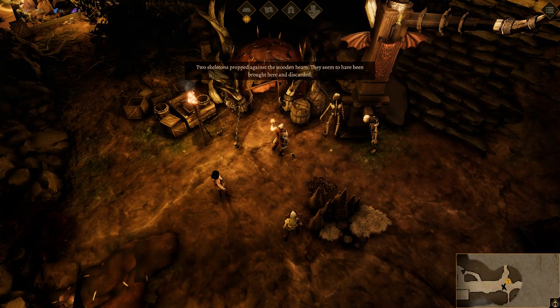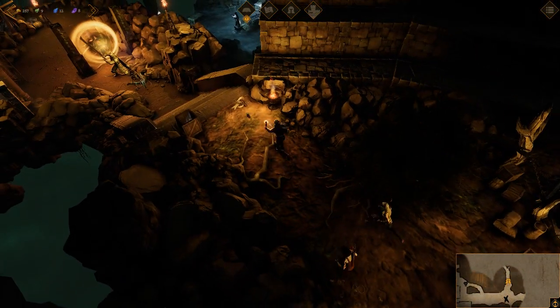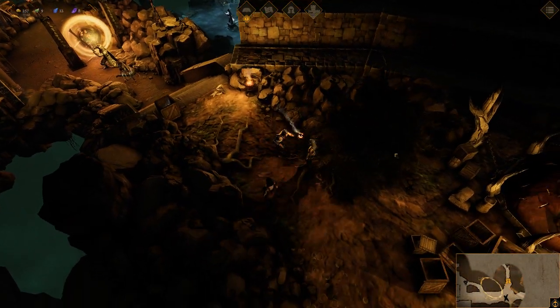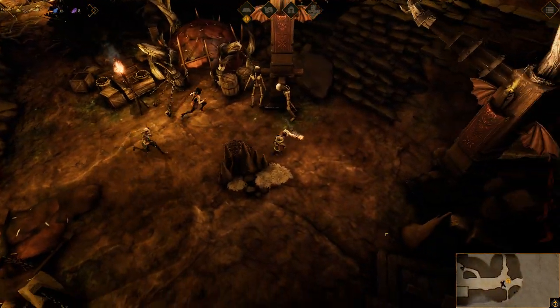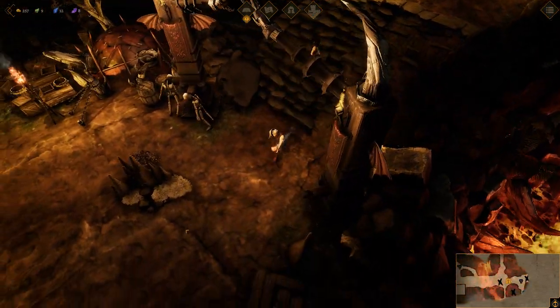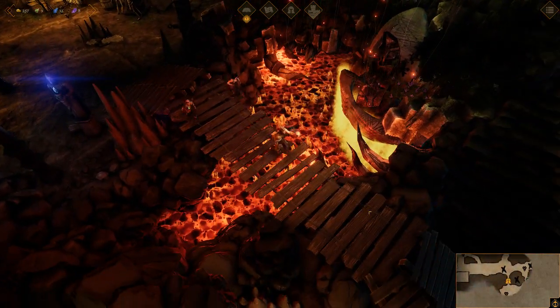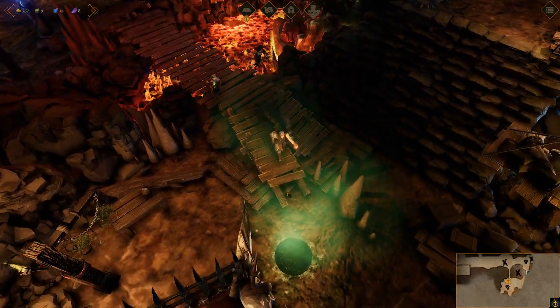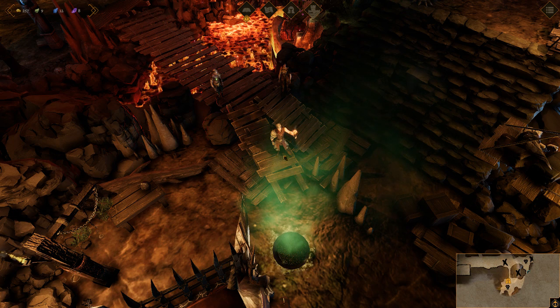Two skeletons propped against the wooden beam — they seem to have been brought here and discarded. Well, that's unfortunate. More enemies down there and some sort of portal thing. More enemies there. Lava — well, that's a good sign. Some kind of weird orb thingy.